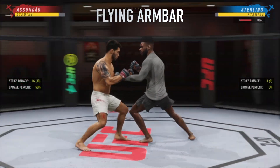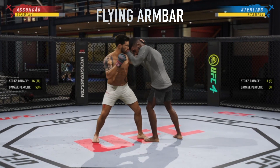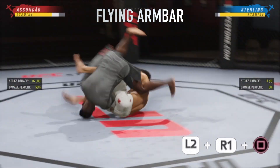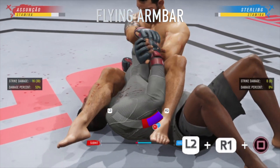Doing the flying arm bar is a lot easier than the backpack submission. Once again you initiate the clinch by holding R1 and pressing square. Once you're in the clinch, hold L2 and R1 together, then press square and that will do the flying arm bar.